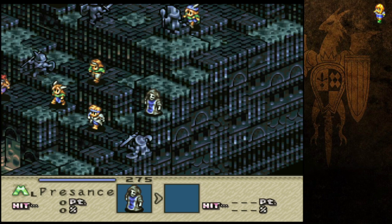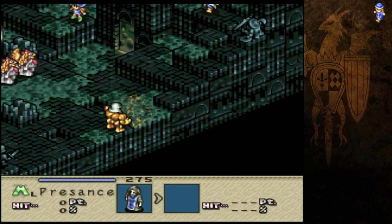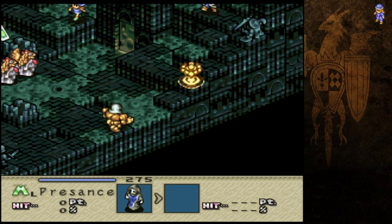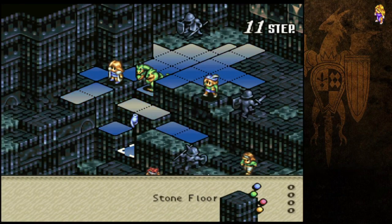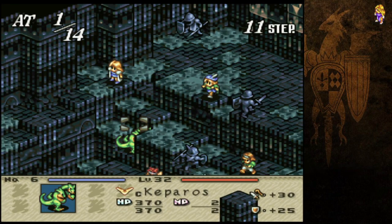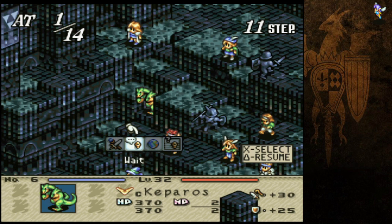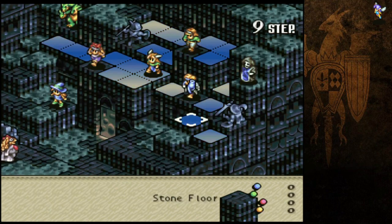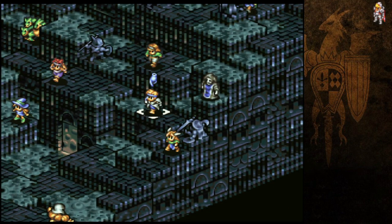Haberim, I believe he actually comes with petrify, and if you use petrify with him his odds are dang near 100% against every single unit in this dungeon, with the exception of three, which are going to be the bosses. Like I said, it gets a little bit silly because petrify can more or less nullify many of the maps.